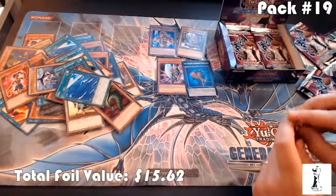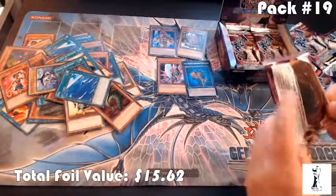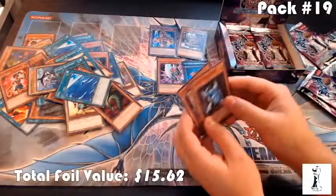So there's four foils out of — I'm hoping for 10 to 12. I'm not counting how many packs I've opened. Axe Raider, good. Goblin Zombie.